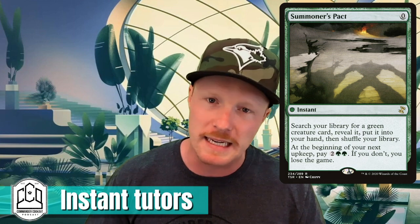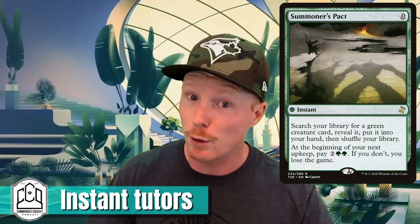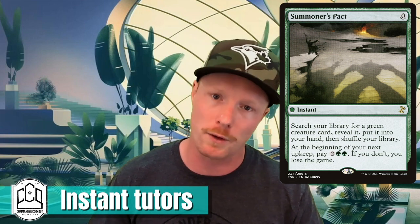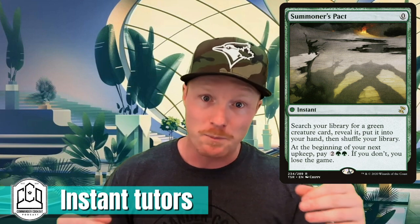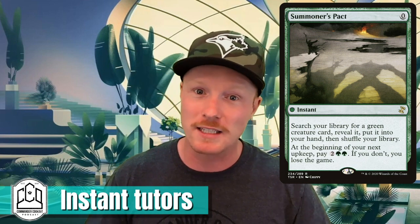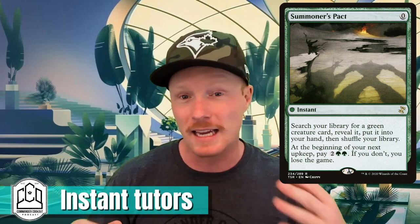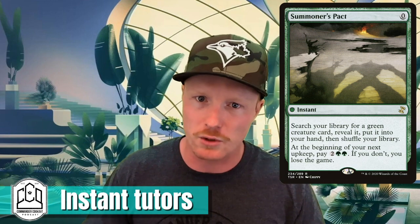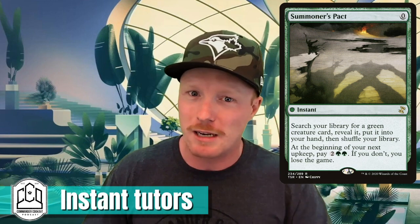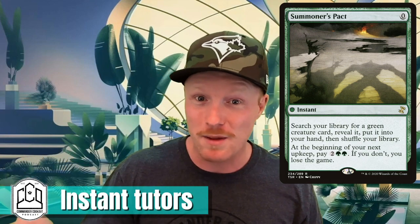I love Summoner's Pact because like Eladamri's Call it can get you almost any creature — Dryad of the Elysian Grove, Circle of Dreams Druid, Craterhoof Behemoth to win the game. But why I really love it is that zero converted mana cost. You can search for an Elvish Spirit Guide with it, then exile the Elvish Spirit Guide to get a green mana, and suddenly your instant speed tutor is also a ritual. That flexibility is fantastic — it catches people off guard. If you're using it as a ritual, you're probably needing that one extra green mana on the turn you're going to win anyway.